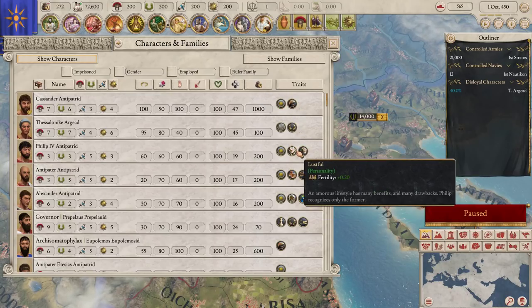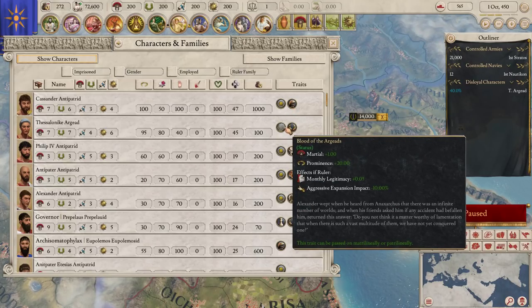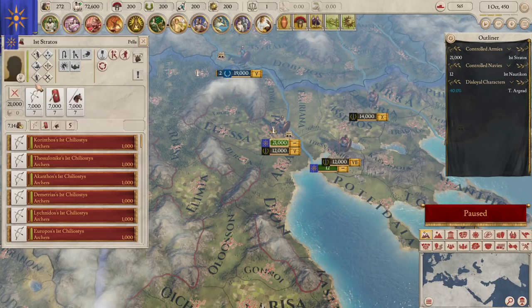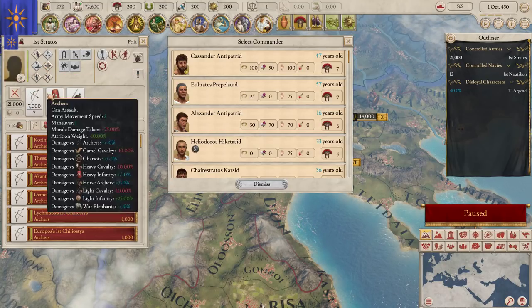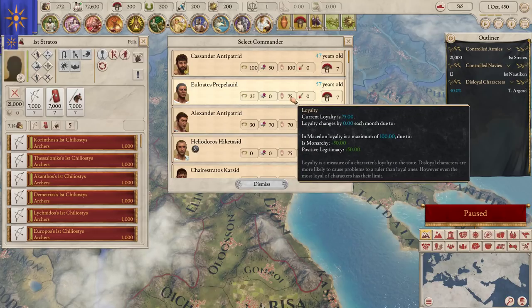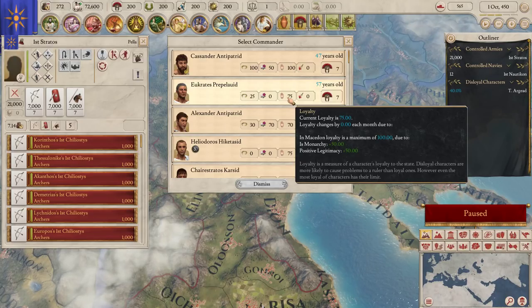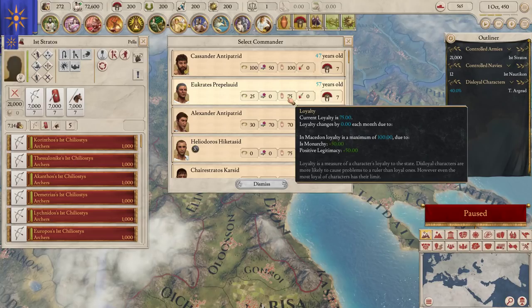Characters also have traits - again, very Crusader Kings 2 familiar - and depending on what positions they hold in government or in the military, these have different effects. It's a lot to take in; you're not going to remember it all at once, but it's important to know those traits exist because you'll be applying them in different ways in different places. When selecting a commander, the most important thing is martial ability - this is how well they will lead troops. Not to be overlooked though is loyalty, which is absolutely critical when putting a general in place, because there are a lot of things that impact loyalty, and as loyalty changes that can impact whether you eventually lose control of that army or it turns against your country.